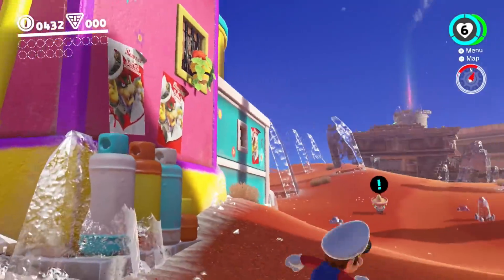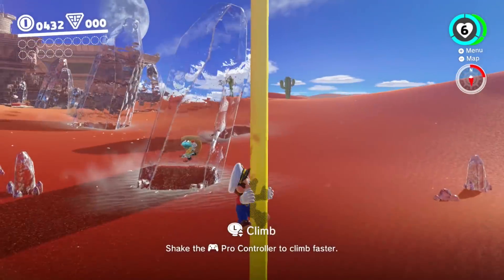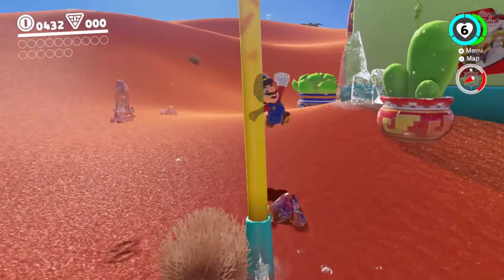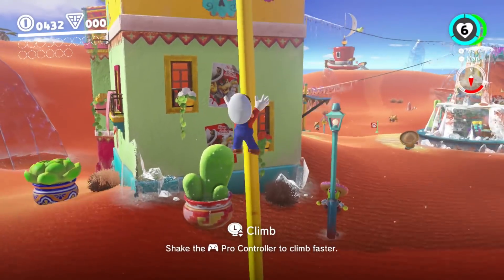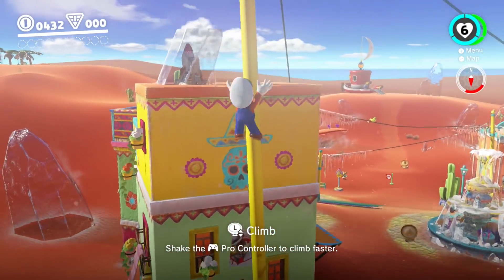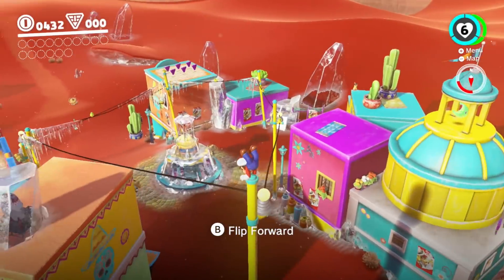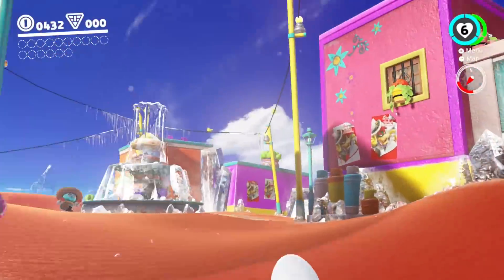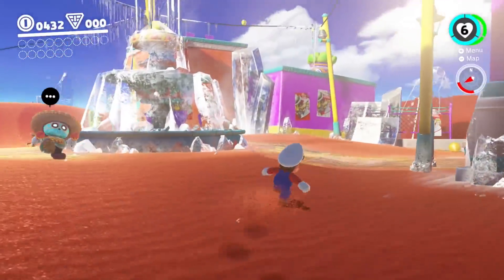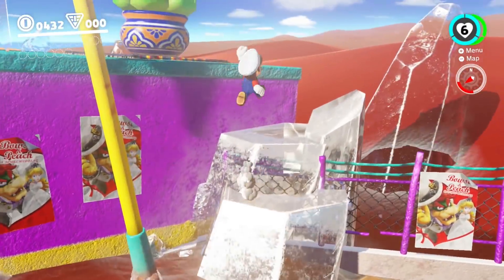I wonder if I can get a fire flower — do you reckon if I get a fire flower, I might be able to melt some of this ice to get some new areas? Or maybe there's going to be something that just clears out all of the ice. I made my way to the top here — I know there are some purple things there.